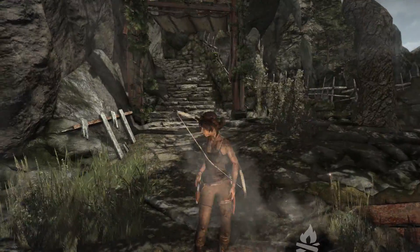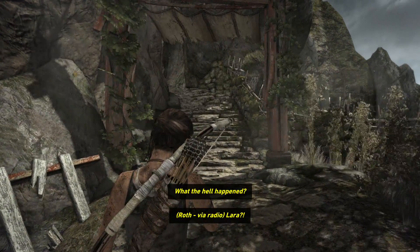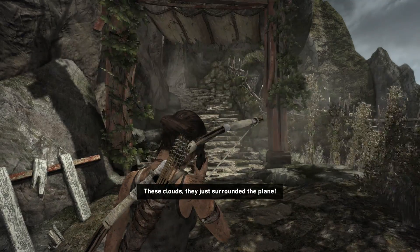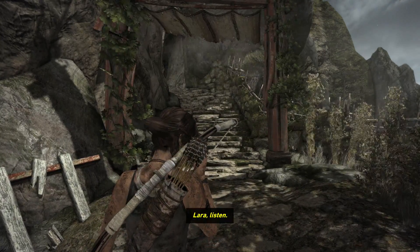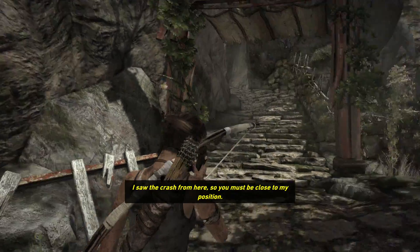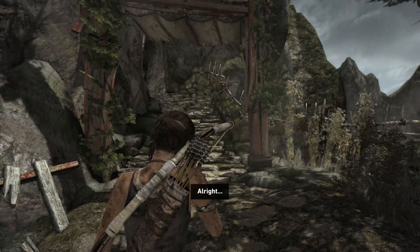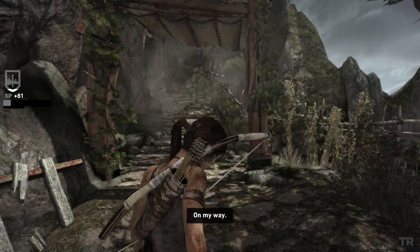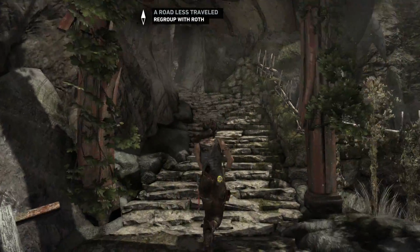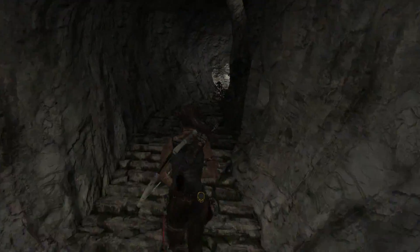It's going to give me more salvage from animals, and I updated my— Lara! What the hell happened? This storm, it came out of nowhere. These clouds, they just surrounded the plane. Lara, listen. I saw the crash from here, so you must be close to my position. Just get back here safe. On my way. Anyways, I've upgraded my pistol, so it's going to have a little bit more accuracy and damage to it, which means it'll be a little bit more useful. I'm still going to be using my bow as my primary.